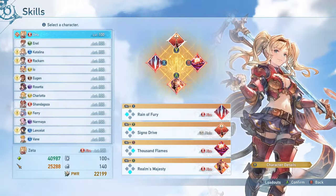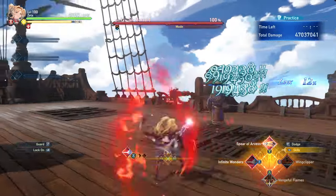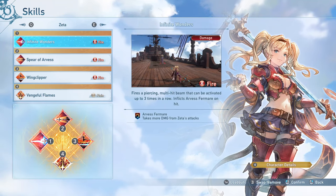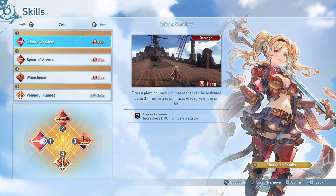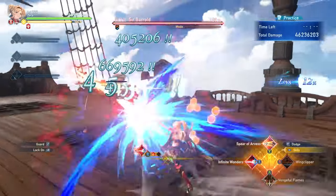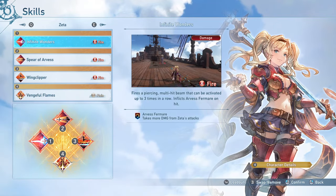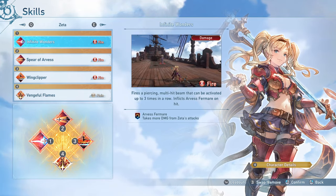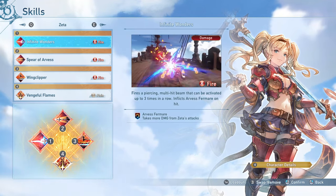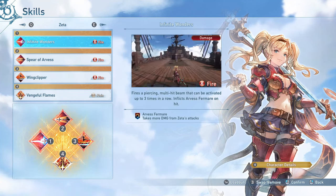Let's talk about her skills. First up is Infinite Wonders. This can be used up to three times in a row, has pretty nice range and a short cooldown, and it applies Arvis Fairmail — you'll want to start most fights with this because it lets enemies take additional damage from your attacks, making you able to hit damage cap a lot easier with Zeta. This ability has some really interesting tech: if you dodge cancel out of it at the exact moment you strike the enemy, you get almost double — sometimes more than double — the damage out of the skill. This works really well with Improved Dodge to allow you to use all three uses in a row without any lag or cooldown.